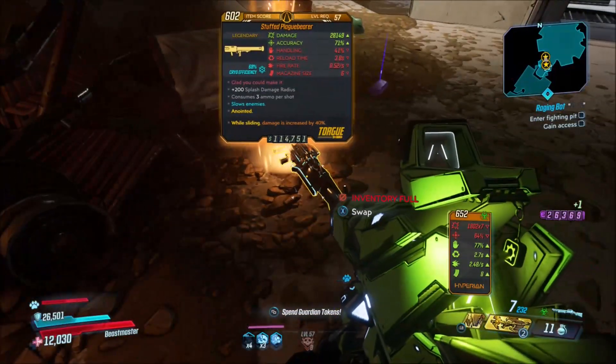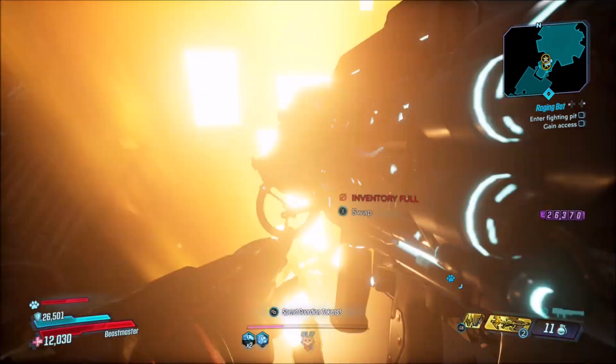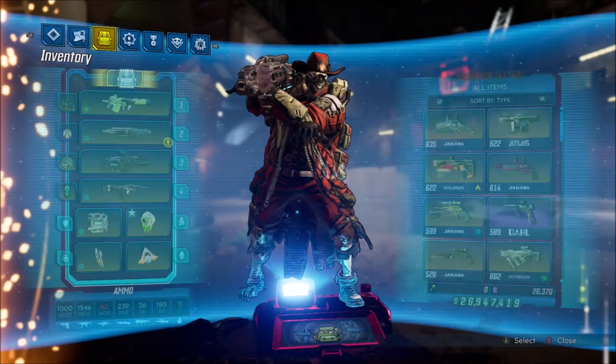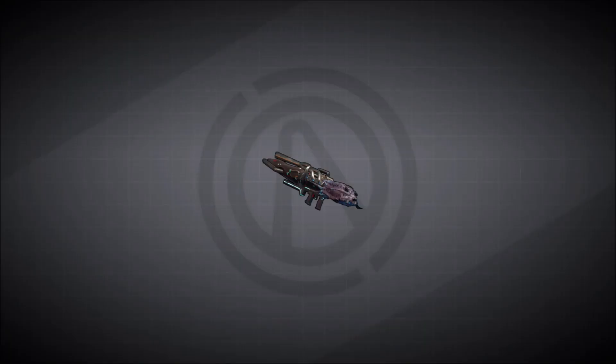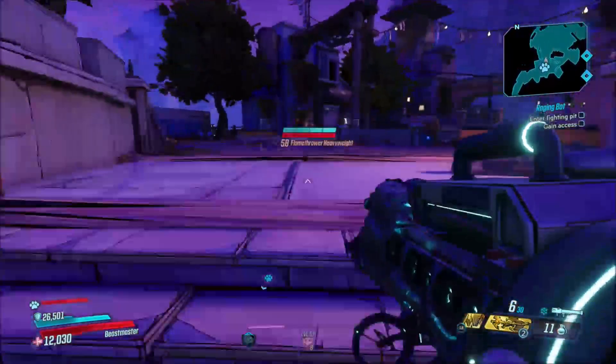To be honest, I thought this rocket launcher, when I first heard the name, was going to be exclusively a corrosive rocket launcher because of the name Plague Bear. But it turns out you can get any element on it, so that's pretty cool. It's not just corrosive — there's a lot of variety.